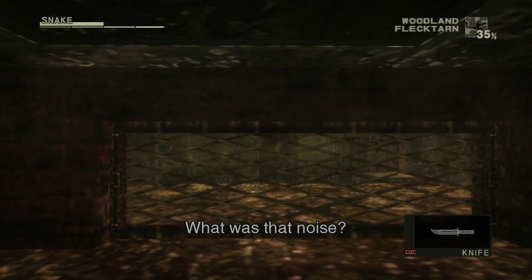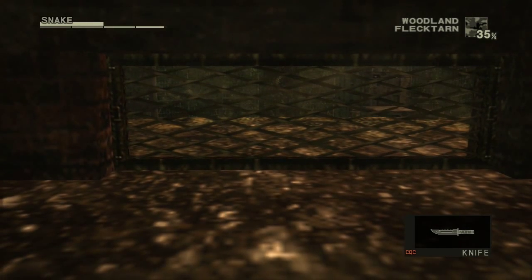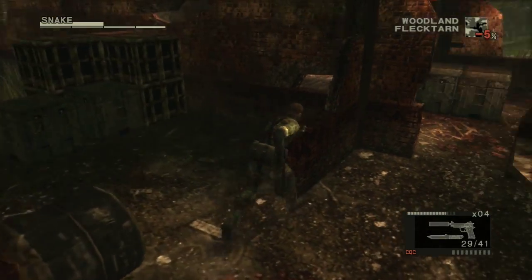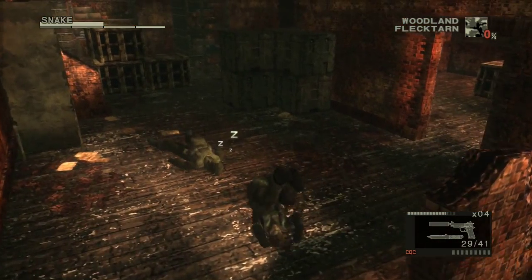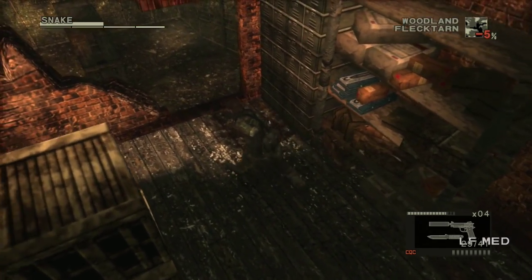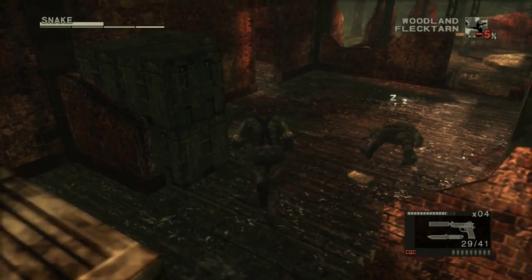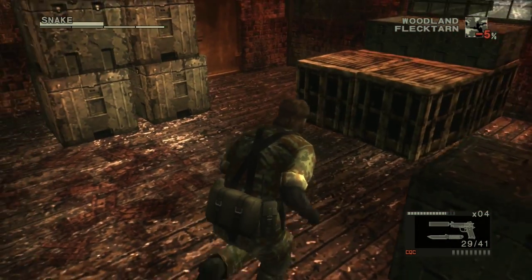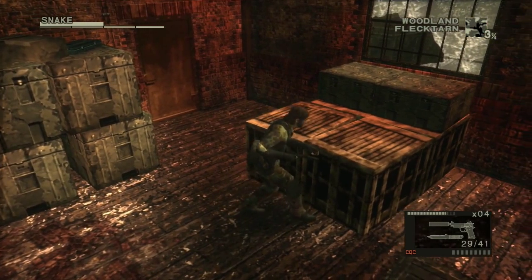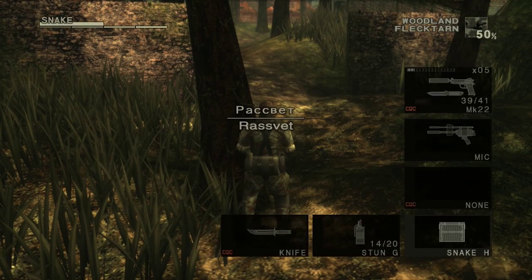That suspicious glowing square is where Sokolov is being held, so let's poke him with the knife. A guard over there hears me knocking on the door, but he eventually just runs around and finds a sleeping guard. Anyway, there's some life medicine over here, and that's about it for Rasvet.